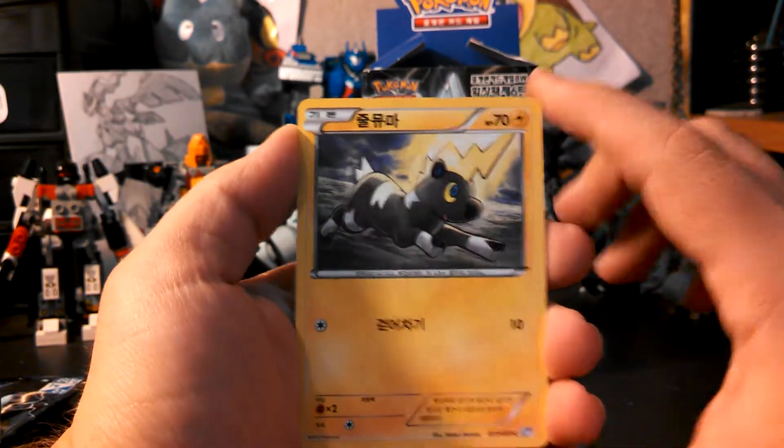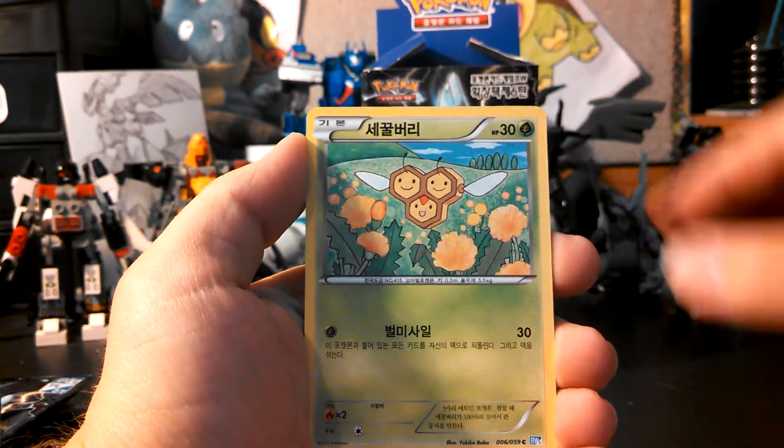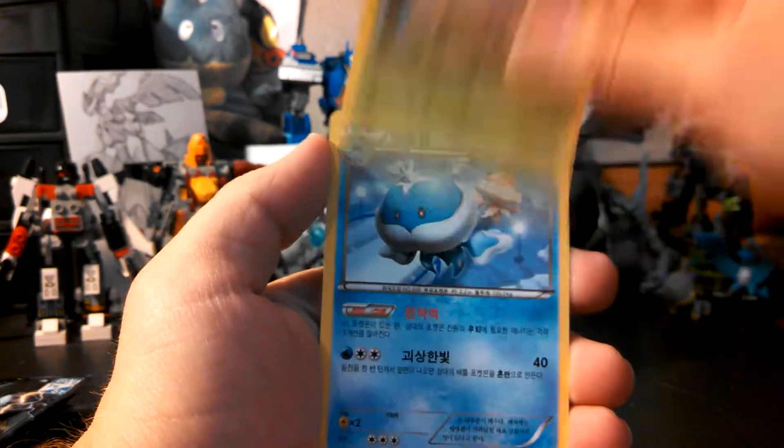All right, so we have Blitzle, Pirate Lawrence — sorry about that guys — Combee, Whimsicott, and Jellicent.